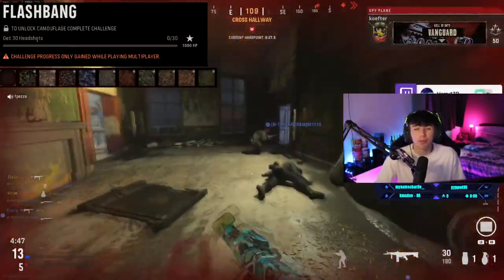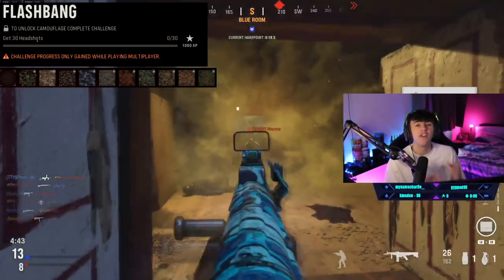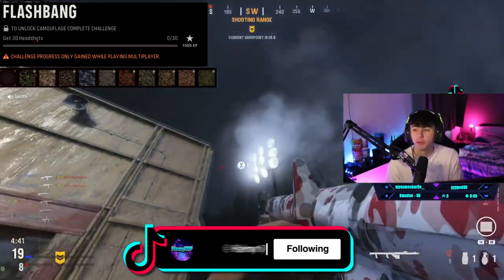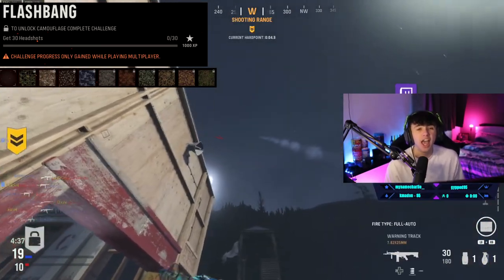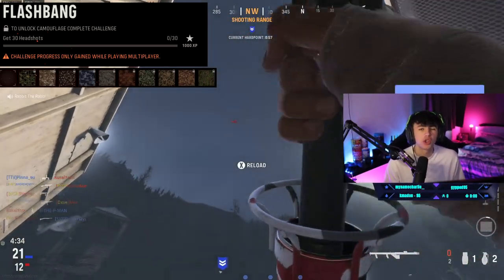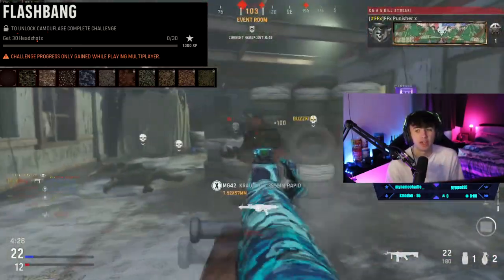Next up is the 100 headshots. Pretty easy one to do — you can do this either in core or hardcore. If you're struggling in core, try hardcore, because if you see someone stood still, it's one or two bullets to the head to take them out, rather than keeping four to five bullets on their head in core. With the Das House 24/7 playlist out, it's super easy. You're up close and personal with people all the time, getting behind and to the side of people. Just make sure you line up headshots as soon as you can see their head.